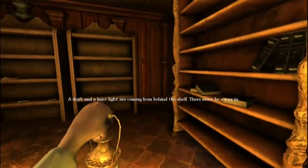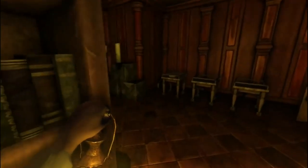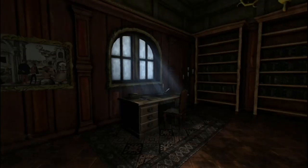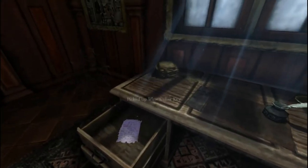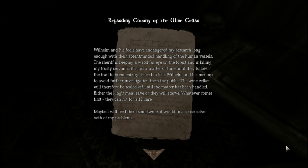So this is where I gotta go. Oh, right here. One. Two. And three's over here — and that should get me that door open. There we go. No enemies so far. I was going to kind of play till I found an enemy and probably died to it. Oh hey, key! It's probably important. We also got a desk with drawers galore. Letter in there — 'Regarding the closing of the wine cellar: Wilhelm and his fools have endangered my research long enough with their absent-minded handling of the human vessels.'